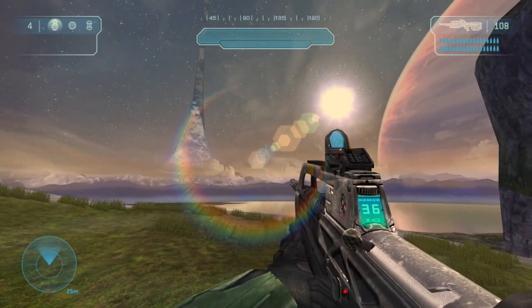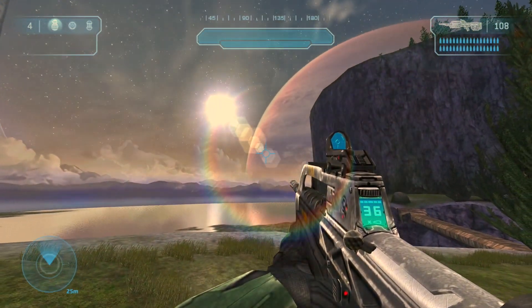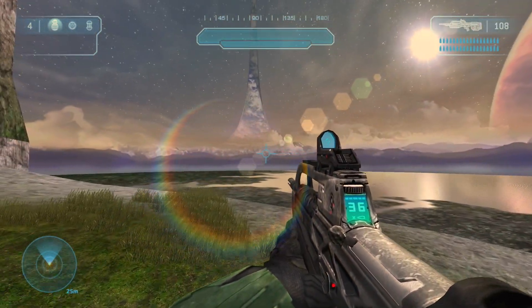You can see Soi included mountains out in the distance to give some geographical depth to the Halo Ring, to include some happy little clouds. Very nice.